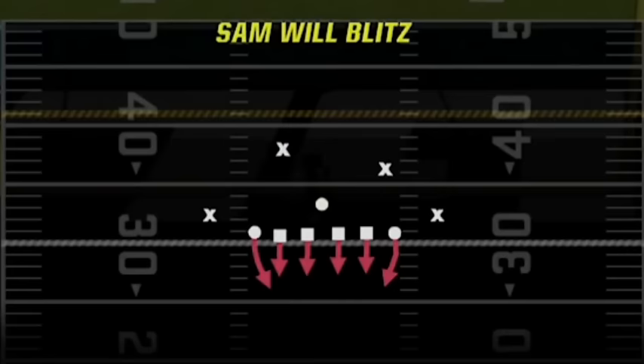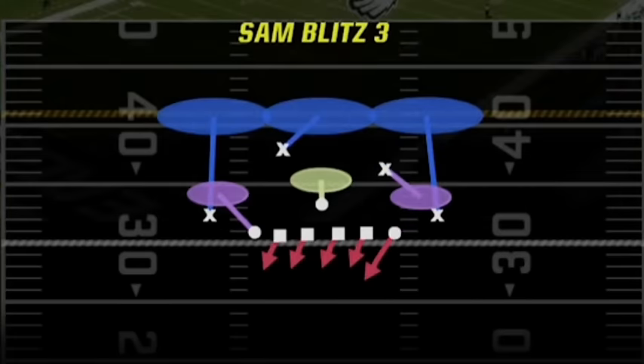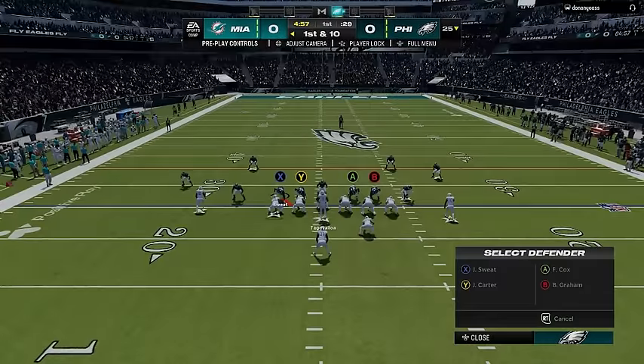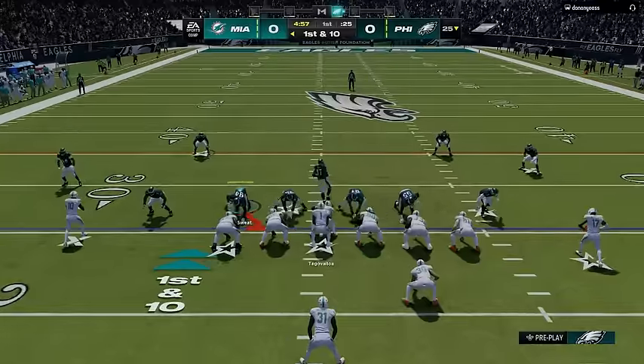There are really only 3 plays that I use in this scheme: the Sand Will Blitz, the Cover 4 Quarters, and the Sand Blitz 3. There are two different versions for every coverage — a blitzing version and a coverage version — that I mix in to keep my opponent off balance. But I will always set up my defense to look the same way pre-snap so that my opponent will not know which one I am in until after the play starts.